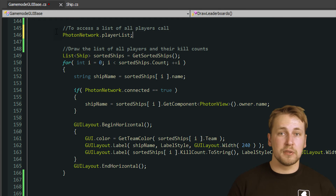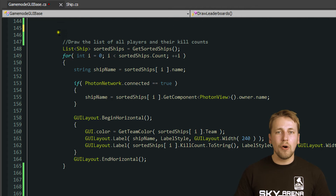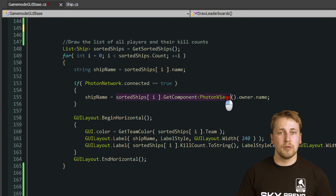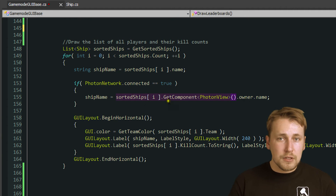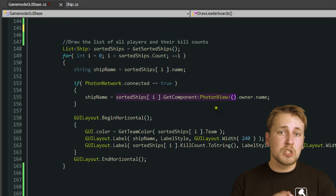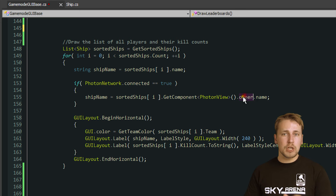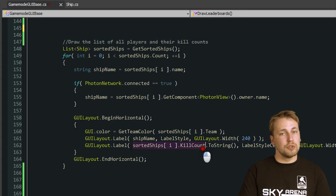Another way is to use the owner property of each PhotonView. The ship objects in our game all have a PhotonView component assigned to them, which handles communication with the server. Each ship object is created through Photon's instantiate method and Photon automatically stores which player created which ship. So by getting all the PhotonView components from each ship and accessing their owner properties, we can quickly get all the PhotonPlayers and know which ship they belong to.